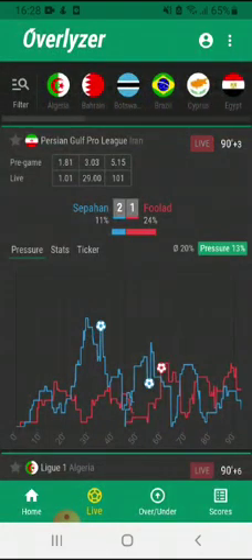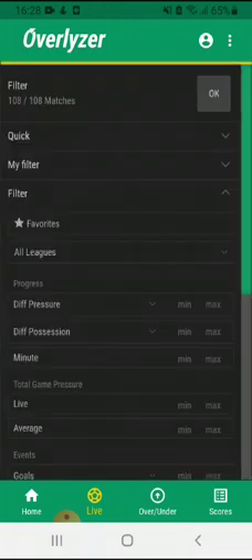Let's get back here because I want to show you something different — how you can set up your filters in the app. You see on the left top corner there's a little filter icon. If we click this, the filter options pop up.